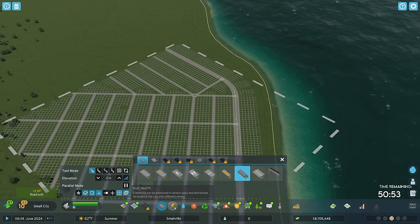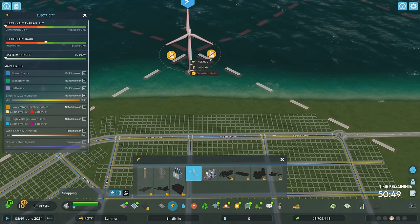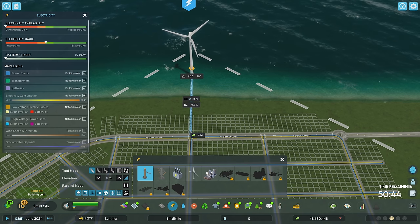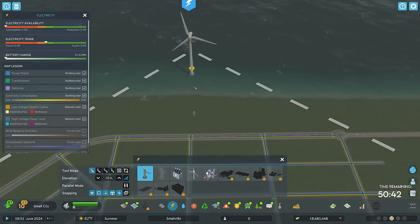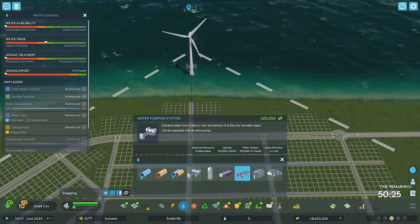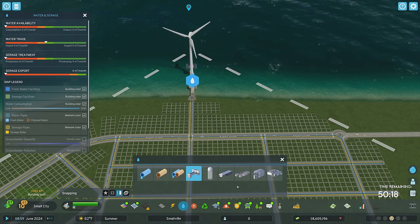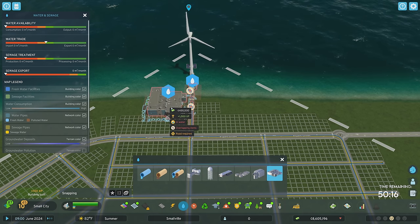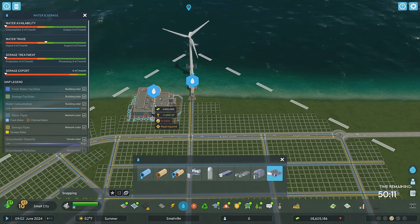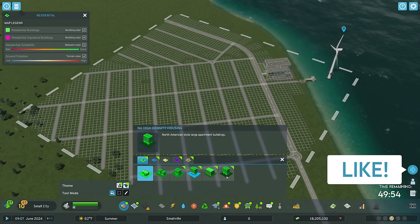Now it's finally time to start building things for power. I'm going to boost and bump that out as far as possible, and because we're going high density, I'm going to immediately upgrade it and go for everything. For water, we'll just have a pumping station — way more capacity than we need, but I'm not overly concerned. And I'm going to place a wastewater treatment plant specifically because I want this to be pretty.